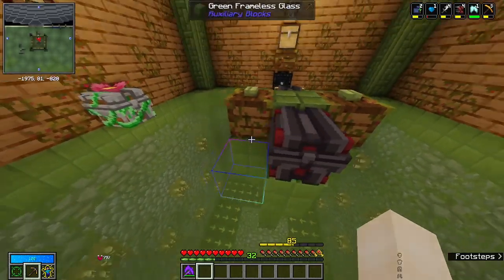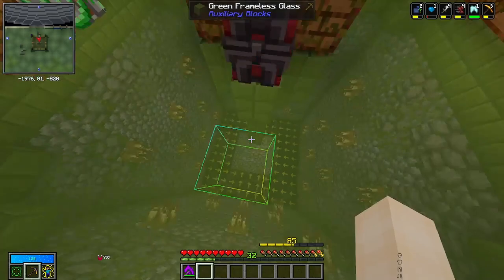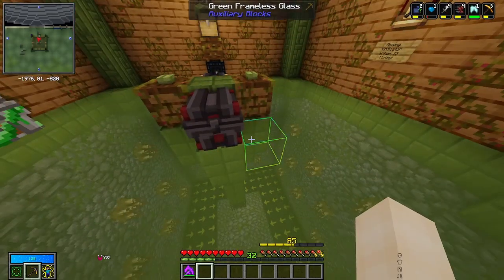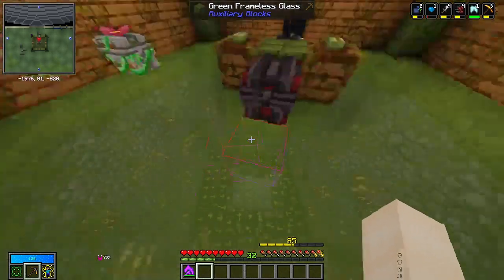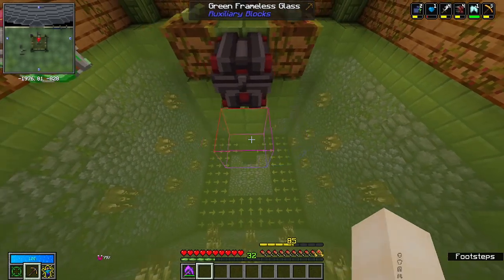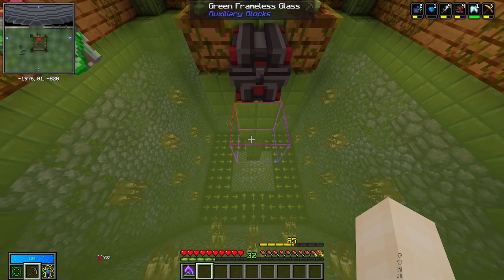One of the setups I like to use personally is a system using modular routers to send and pull eggs to and from the spawner. This way we don't have to go down there and manually do the eggs every single time, and it also allows us to put certain eggs in the spawner that normally you wouldn't be able to do yourself.